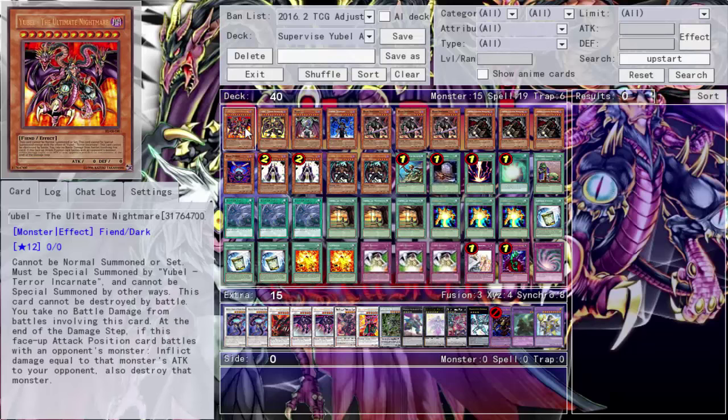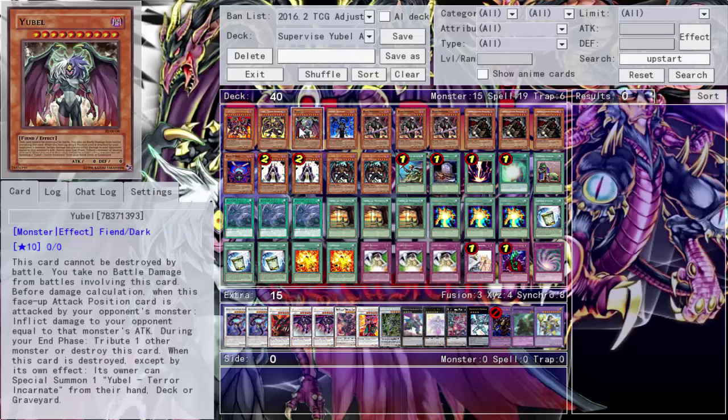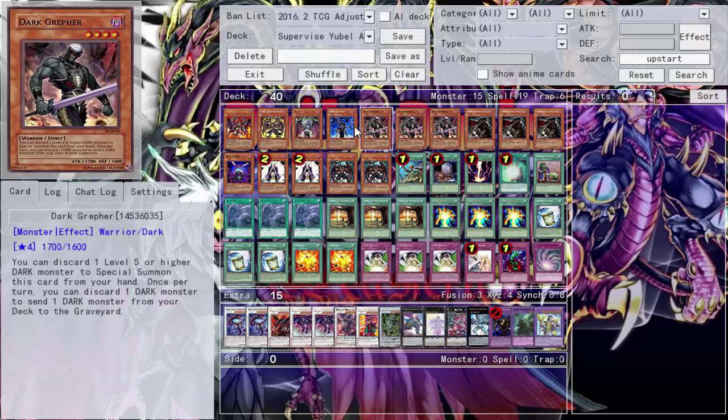Starting off, we have one of each — two Battle, despite the number generator showing one of each, don't let that influence you; you only need one of each. Doom Shaman is the core of the deck. He's Gemini, so when he gets that additional summon, he summons a fiend from your hand or graveyard. Summon You Bell, tribute off Doom Shaman, Doom Shaman destroys You Bell, summon Terror, or Doom Shaman summons Tinker and go for Cinque plays.